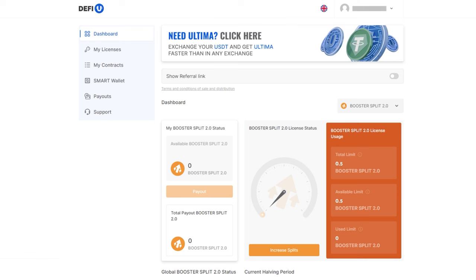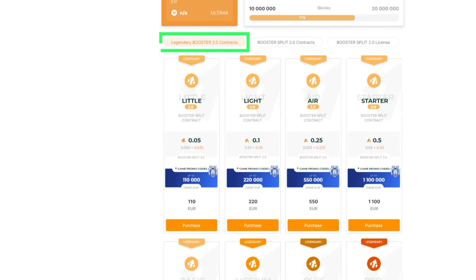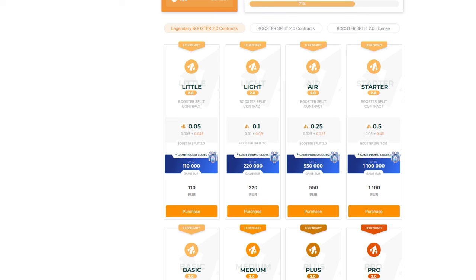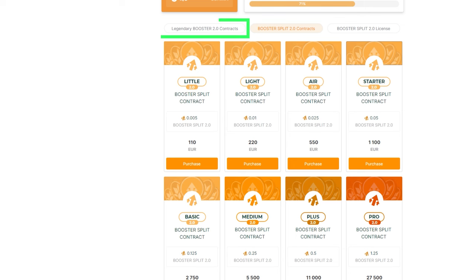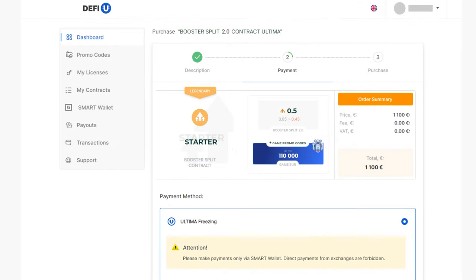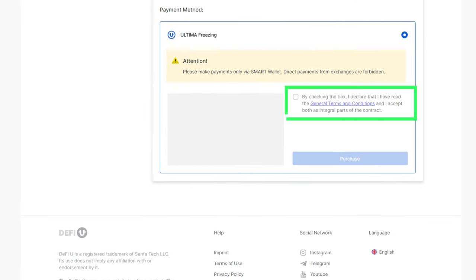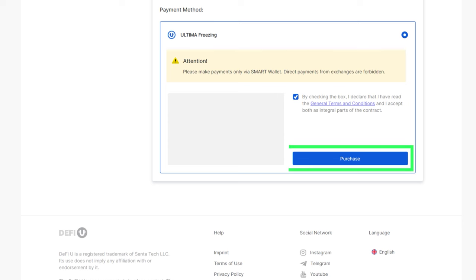Step 2: Purchasing a Booster Split 2.0 contract. After purchasing and activating your Booster Split 2.0 license, the next step is to enter into a Booster Split 2.0 contract. Navigate to the Booster Split 2.0 contracts tab. Once you've selected a contract within your license limit, click the Purchase button next to it. A pop-up window will appear where you need to select the Ultima freezing payment method and agree to the provided terms by checking the box. Then click Purchase to proceed.